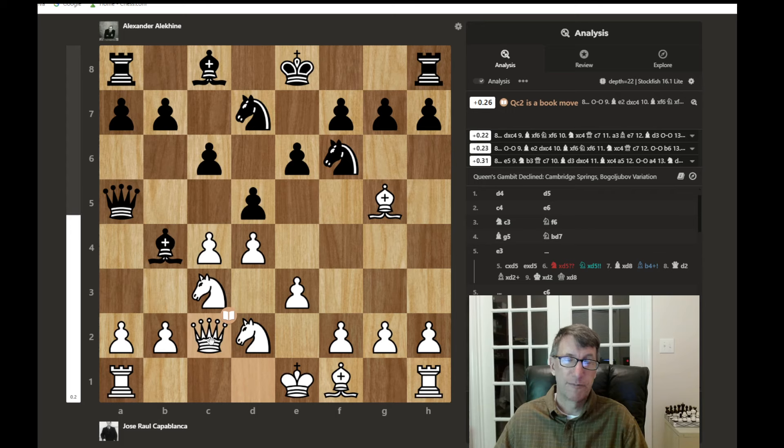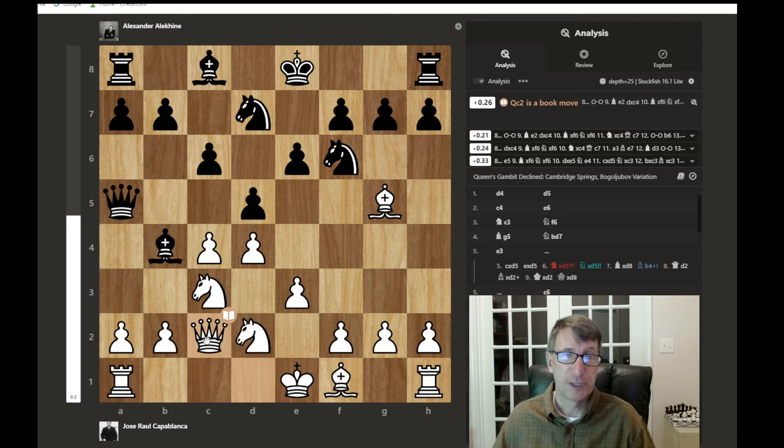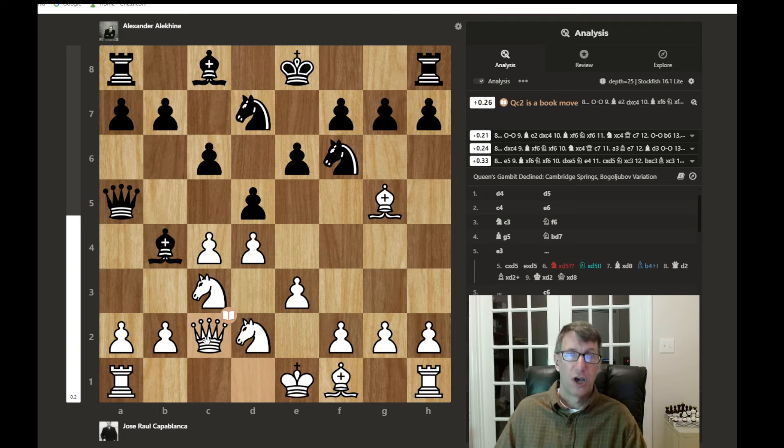The queen develops off the back rank, and this is a good habit — moving your queen to the second or third rank. You have to watch out: if you bring your queen out to the fourth rank or further, make sure she's safe, because the queen is your most valuable piece other than the king. If the queen is harassed and attacked by less valuable pieces, it usually has to run.